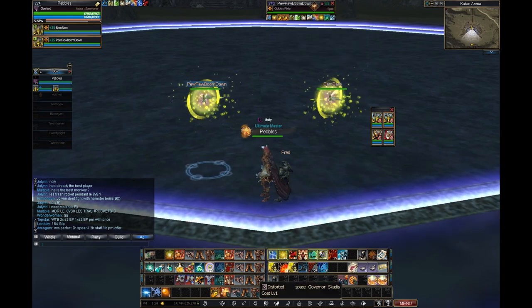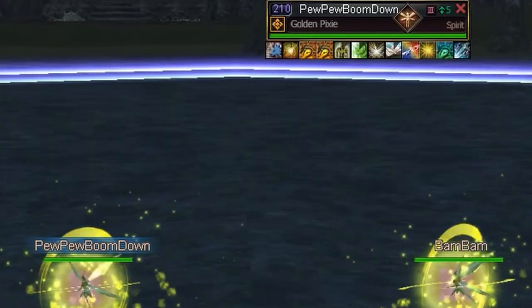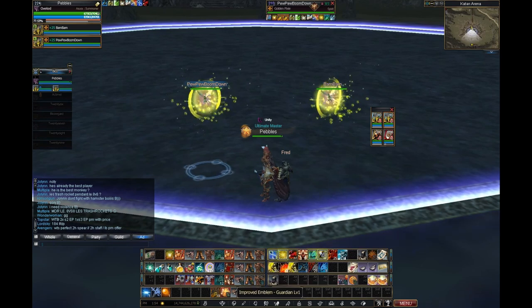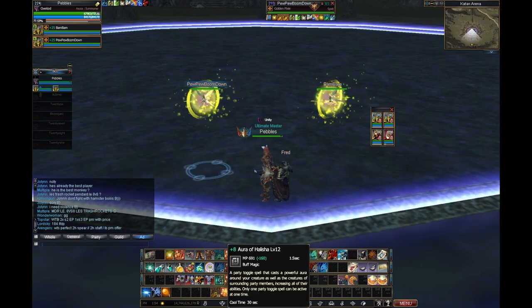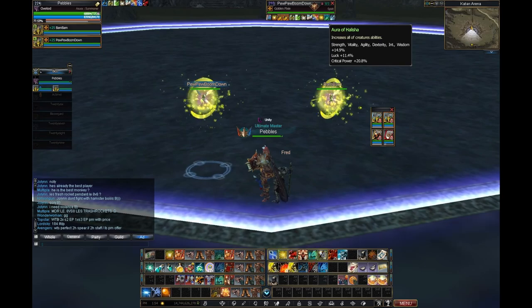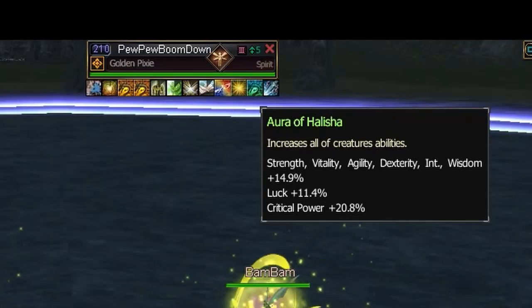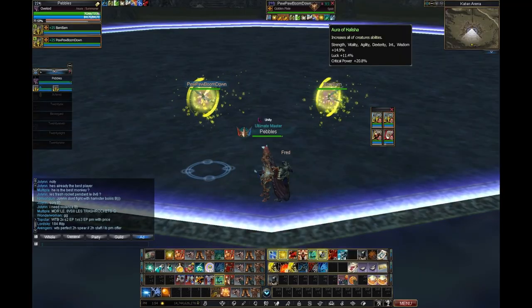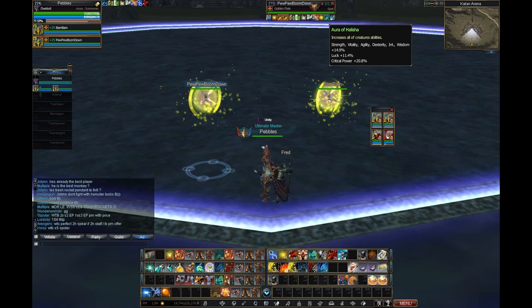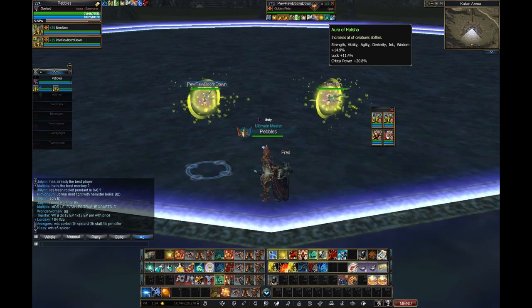If my Overlord is just a support character in a dungeon party and doesn't really need to attack — just standing there giving its toggle — then I usually go to the buff set of the Aura of Hellisher, which increases Strength, Fatality, Agility, Dexterity, Intelligence, and Wisdom. Fun fact: only Intelligence has an abbreviation here while all other stats are written in full length. All of them are increased by 14.9%, it adds a lot of luck which the pets don't need, and it adds critical power by 20% and more.